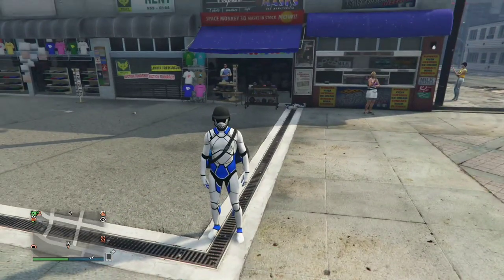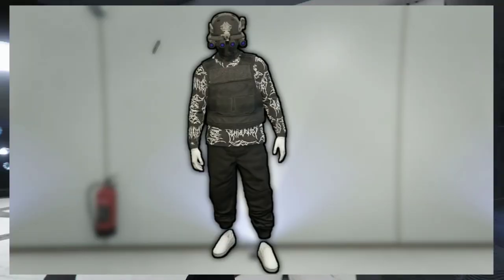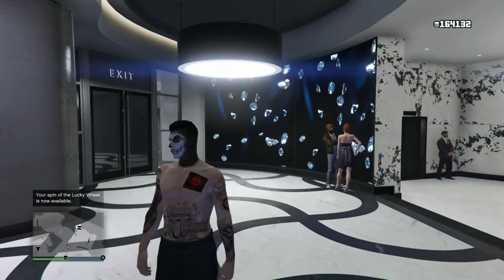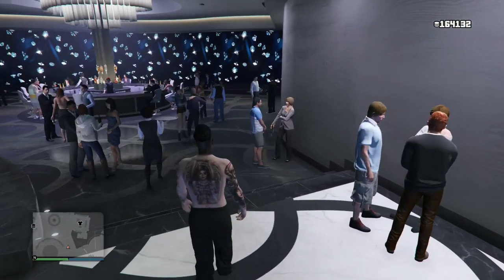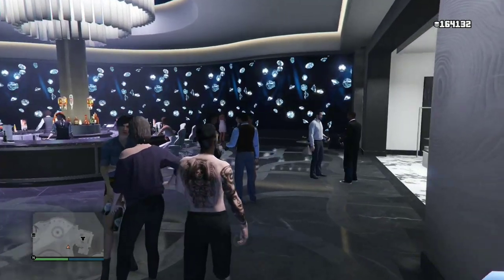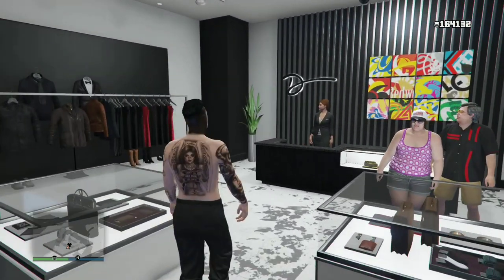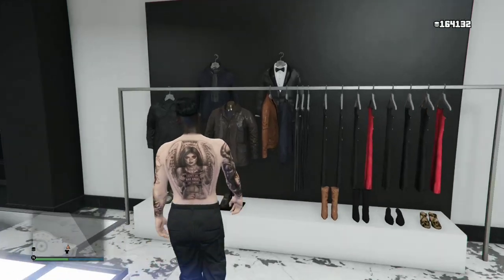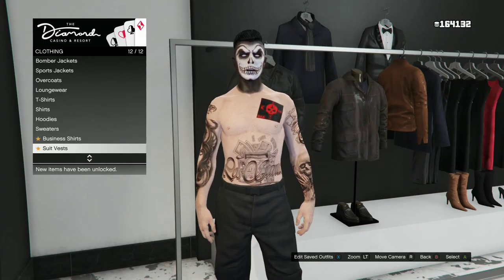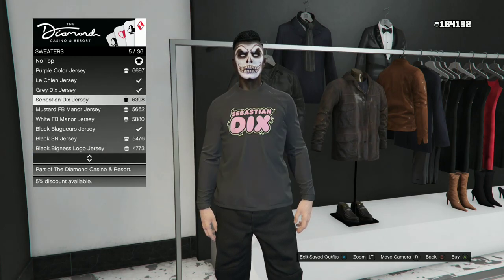Let's move on to the second outfit tutorial. I'll be showing you how to make this cool black tryhard outfit. If you do not own black joggers, there will be a link in the description below on how to get them. Go over to the casino with your black joggers, head to the clothing section, go to the top section, then Sweaters, and purchase the black wrist jersey.